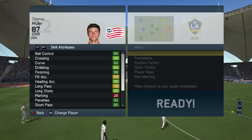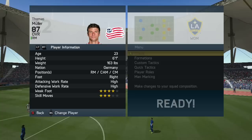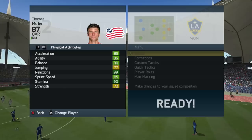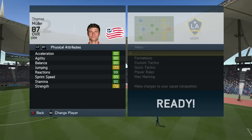He does have high work rates, which poses a little bit of a problem, but I didn't really notice it too much. His in-game stats show 90 ball control, 92 curve, 98 finishing — his finishing is absolutely unbelievable — 92 penalties, 90 short pass, 92 shot power, and 96 volleys. He has four-star weak foot and three-star skill moves. He is a little bit on the slower side; his sprint speed is only about 85, so you're not going to outrun defenders single-handedly.